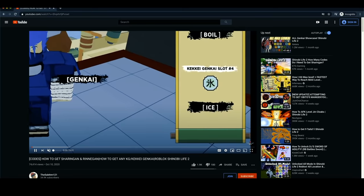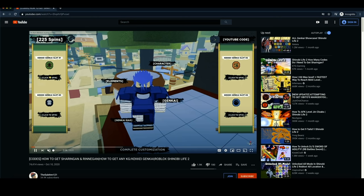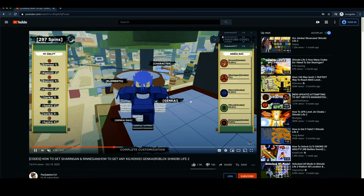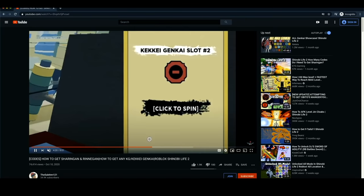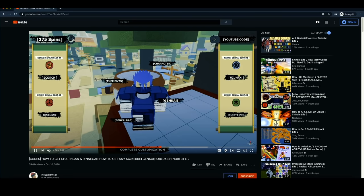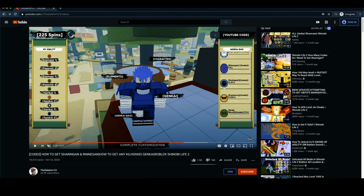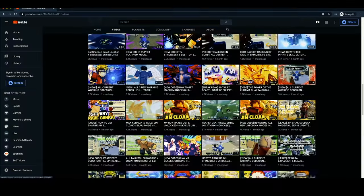Let's watch the video and see what rare KGs I ended up pulling. In the intro I showed some of the rare KGs I pulled — I ended up pulling Black Lightning, which at the time was a new KG and super rare. In this part of the video I managed to pull another rare KG. And then I ended up pulling Black Lightning. So in this video I ended up pulling three rare KGs. Now let's go to another video I used this method on.